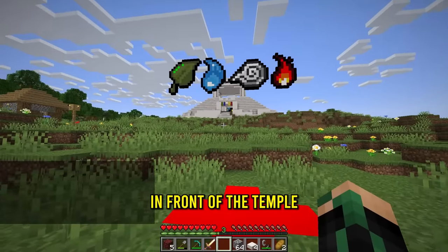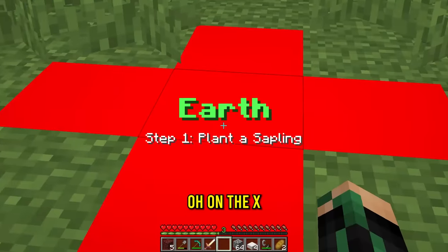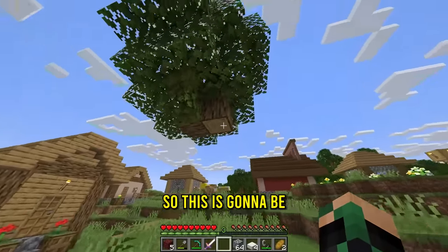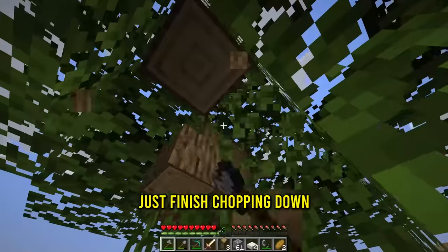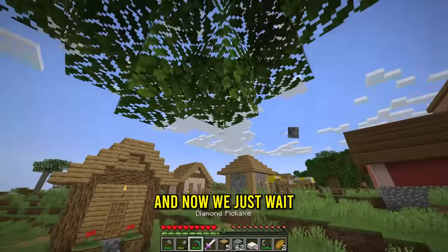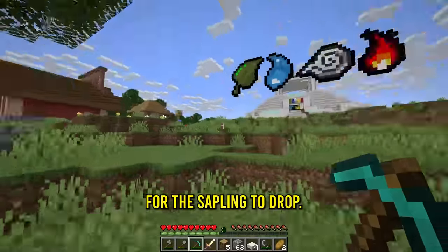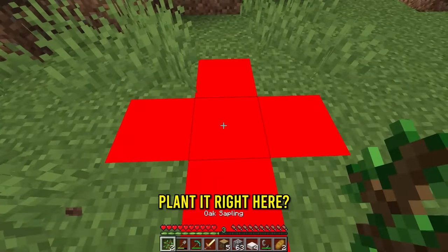Wait, we're back here in front of the temple. Oh, and I'm made of earth now. Earth step one: plant a sapling. So this is gonna be the first element we have out of four. And to get a sapling, I assume we gotta literally just finish chopping down this tree right here, which shouldn't be too hard. That should be the entire tree down. And now we just wait for the sapling to drop. There we go, finally one sapling. Got two saplings just in case. So do I just plant it right here?